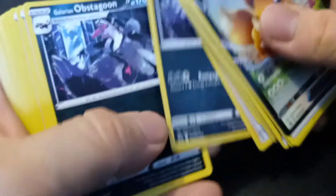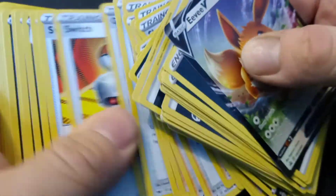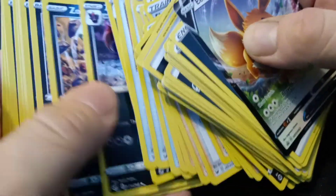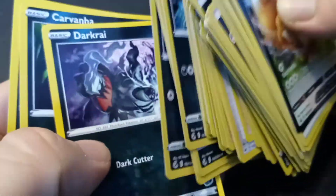So it's a dark deck. We've got Absol, Alolan Persian, Zoroark, Zarude, and Sharpedo. Wait — we got two Darkrai. But no Umbreon — that would have been cool to have at least one Umbreon in there, and we do have a regular Eevee card. I was expecting something completely different from this deck.